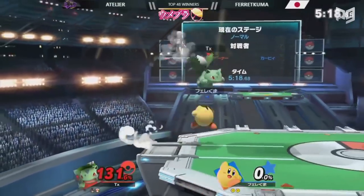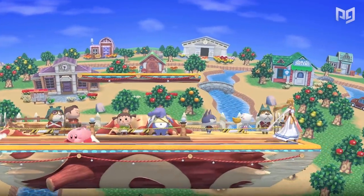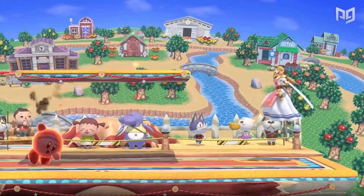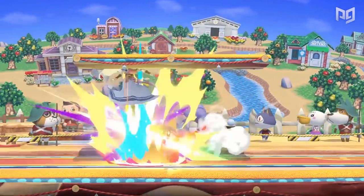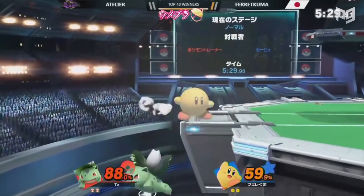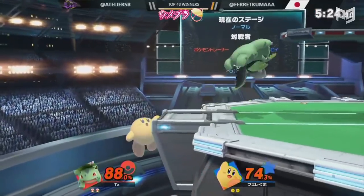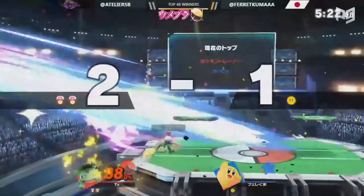Now let's talk recovery. Long-time Kirby players will know that Kirby's up special is exploitable — it's not terrible, but it doesn't have the best range and Kirby can get hit out of it. To compensate for that, Farakuma would air dodge to the ledge, since it might actually be harder to punish than Kirby's up special. Of course, like any good player, Farakuma mixed his recovery up in general.